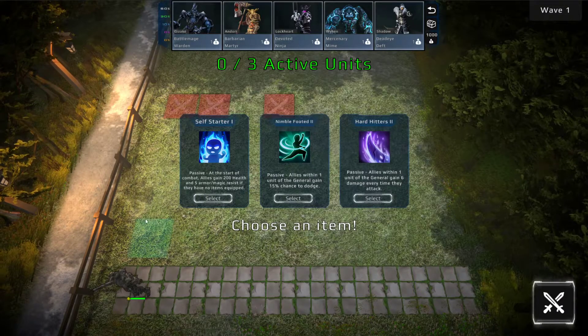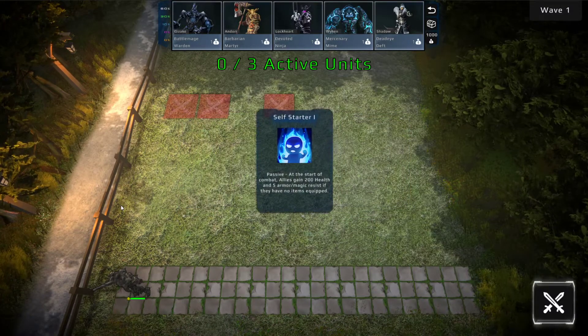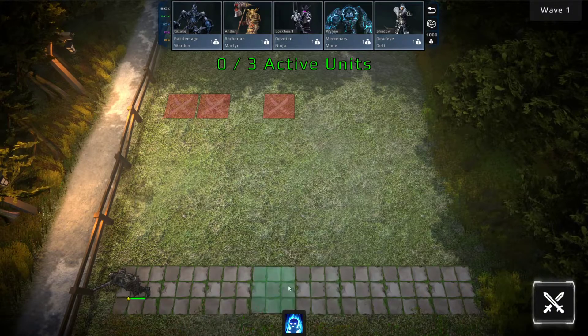So first of all, when you start the game, you're presented with item choices. Now when you pick the item, there's this little animation thing. I'll probably be adding some particle effects to that too. So now you've got your item.